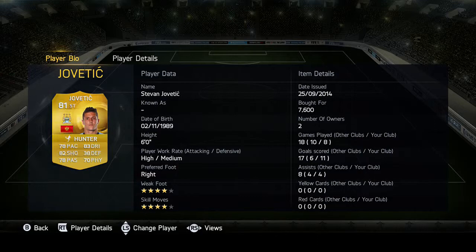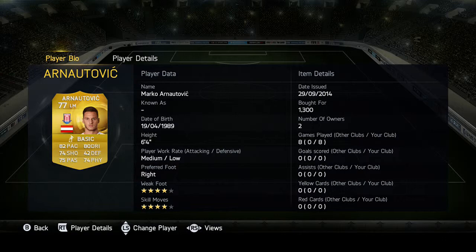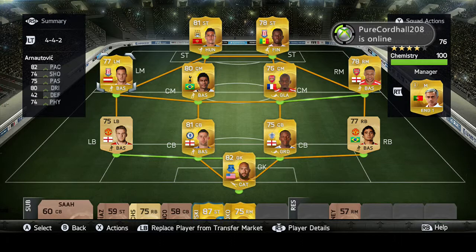We finish off with our left mid - he also plays for Stoke City, I don't know how you say his name. He has 82 pace, 74 shooting, 75 passing, 80 dribbling, and 74 physical. Once again 4-star weak foot and 4-star skill moves, which is really good for 1.3k.